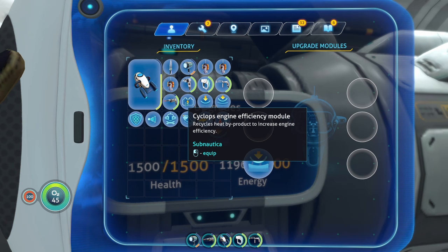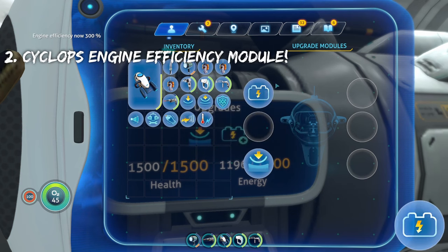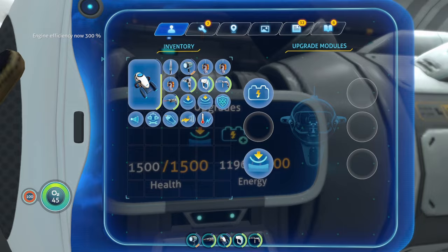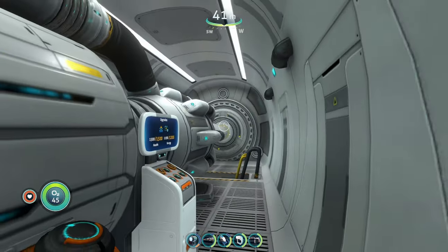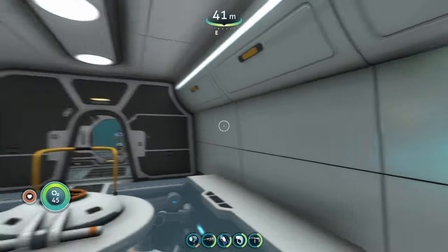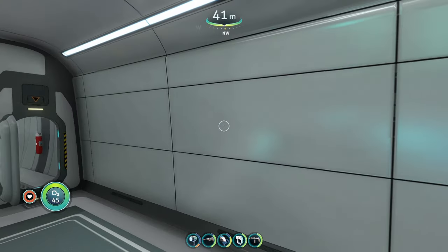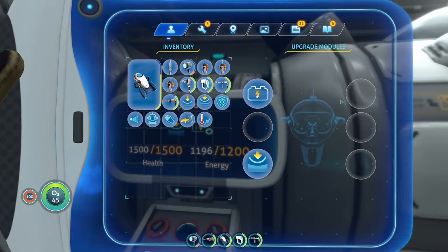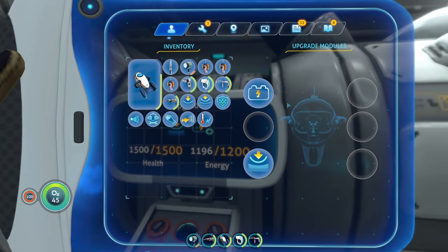The next upgrade you're going to want is the Cyclops engine efficiency module. It's a pretty straightforward upgrade — it reduces the rate your Cyclops drains energy whenever you're using the engine, but it doesn't apply to things you put on the wall, like a battery charger. It's a good upgrade to have; it saves you energy, power cells, and resources in the long run.